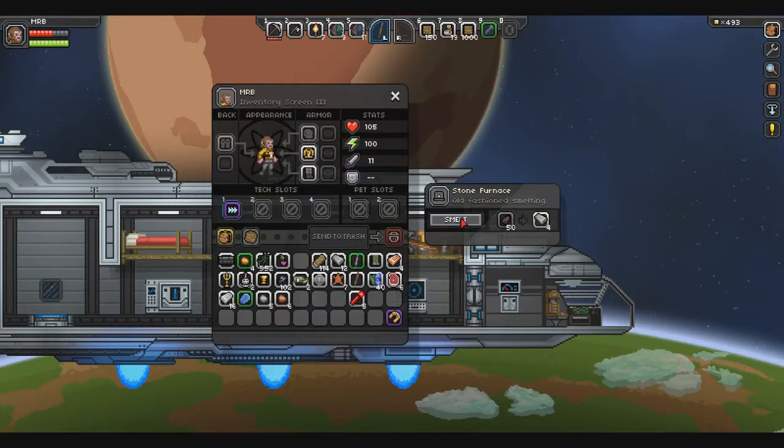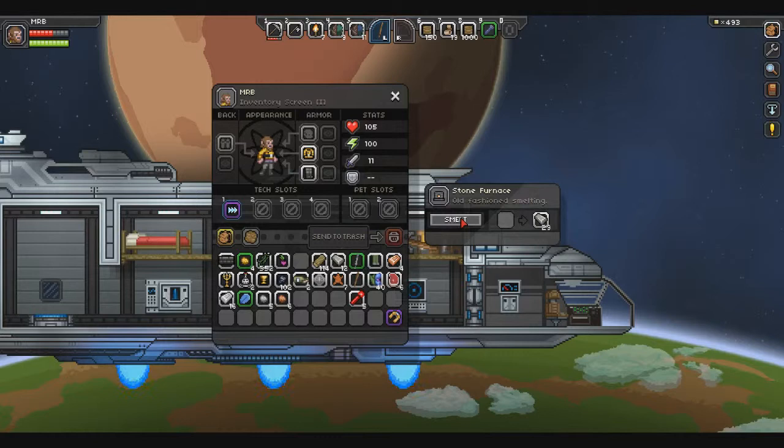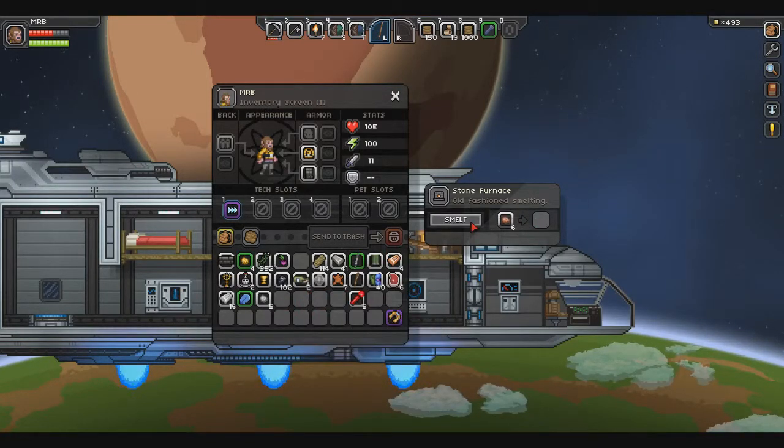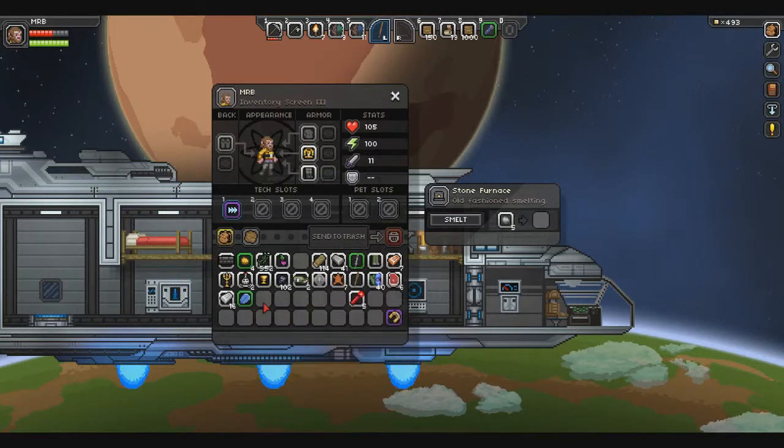58 bars. I still don't like that it takes two ores to make one bar. These are smelted up — we now have 29 more bars for a total of 41. That's pretty good. We have three more copper bars, which means I still don't think we have enough to upgrade our pick yet, but we might. It's either six or eight — I don't remember.